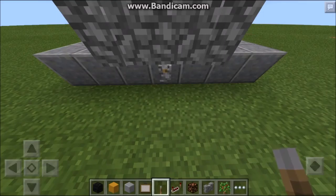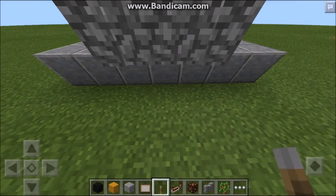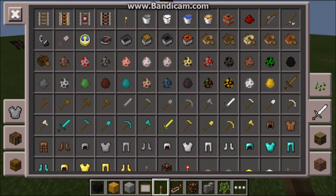We place a lever that activates the block with the redstone torch on it. And then we need to place a redstone torch in the middle.